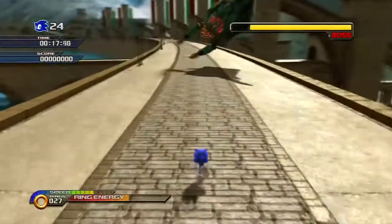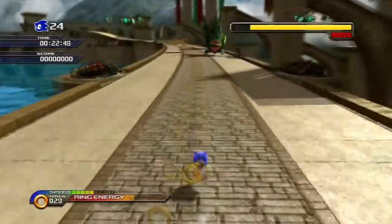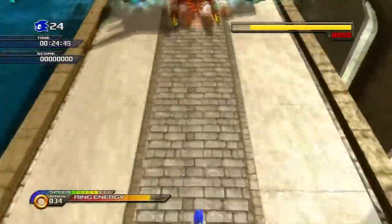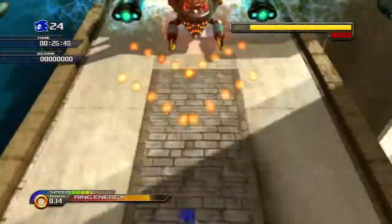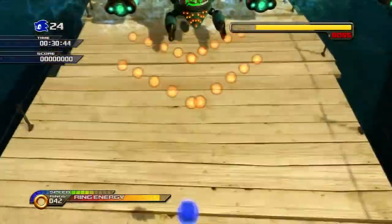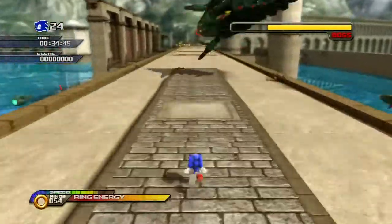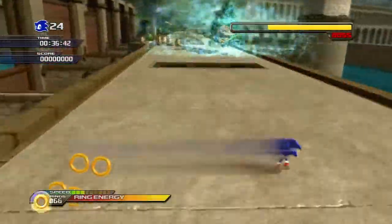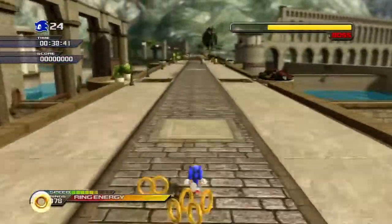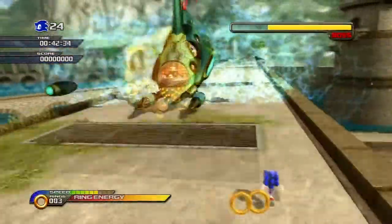If you recall back to the Egg Beetle boss fight, there are two ways you can take down the Egg Beetle — you can either dash into him or you can homing attack. It varies on what you can do at the time. This is one of those bosses where if you keep dashing into it, you will hit it and get combos in, just like with Egg Beetle.